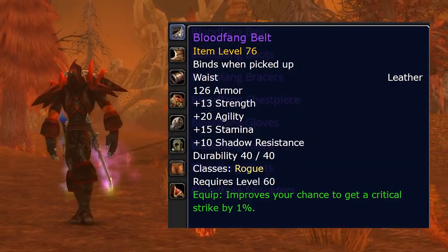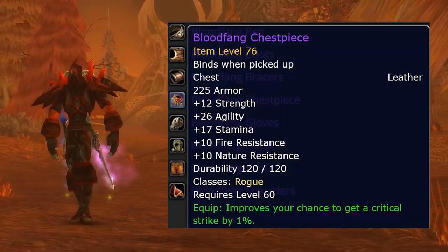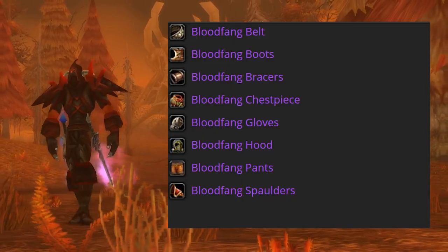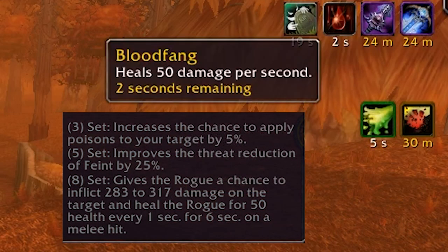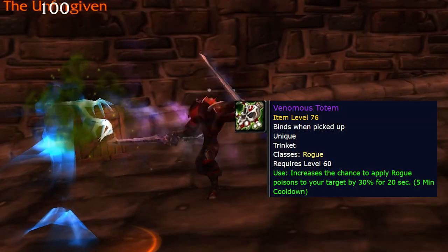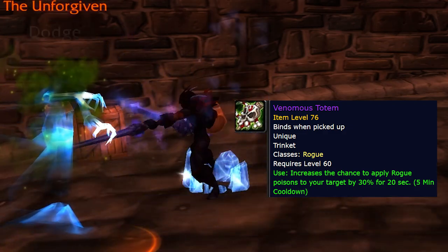Rogue's tier 2 is Blood Fang — another iconic looking set. Tier 2 overall is really strong in the looks department, there isn't really a loser anywhere. Set bonus-wise: 3-set gives a small extra chance to apply poisons, the 5-set gives more threat reduction from Feint, though you already have Vanish and Feint baseline doing enough work. The 8-set is an on-hit proc — around 5% chance — that does a nice bit of damage and heals you 300 over 6 seconds, a pretty solid proc. The trinket from Broodlord Lashlayer is the Venomous Totem, giving your poisons a 30% extra chance to apply for 20 seconds. Poisons don't make up a huge portion of your damage compared to other trinkets you could have equipped, but it may still be decent on Instant Poison on short fights.